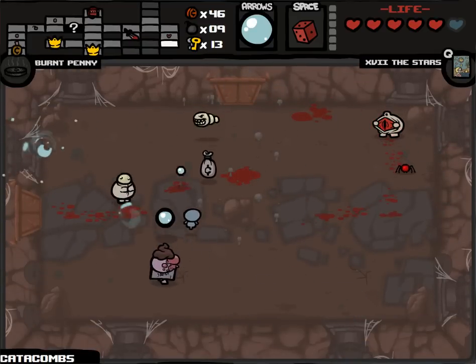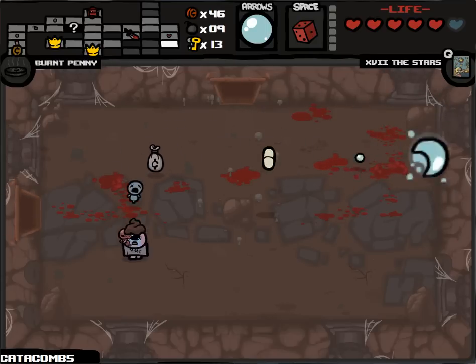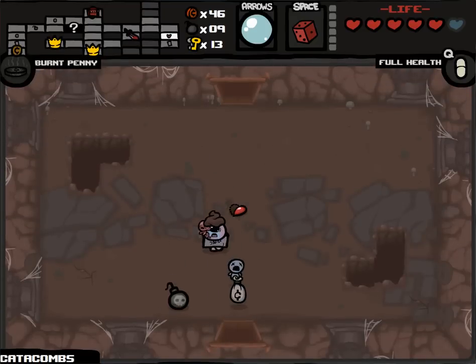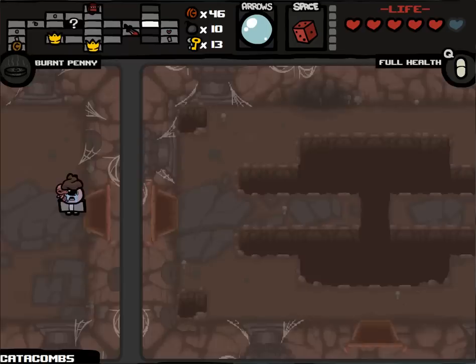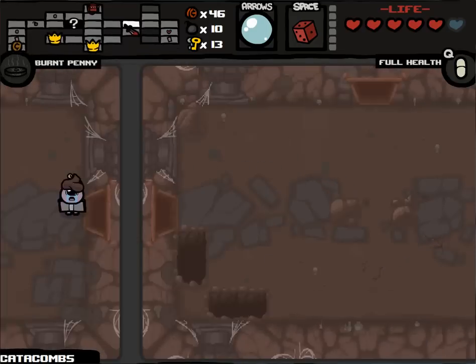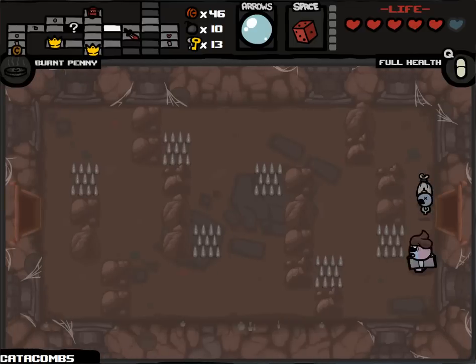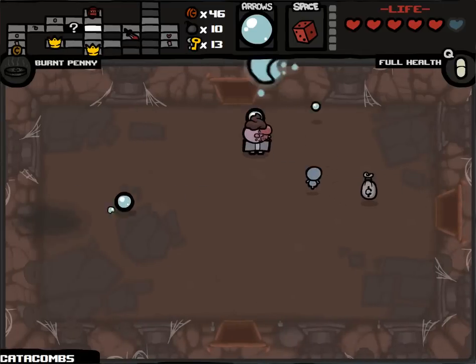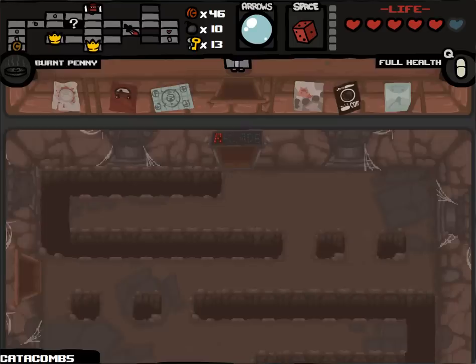I'm overdue for a deal with the devil or angel room. Full health - I'm going to go back to the arcade, play down to like no health, pop full health, and then play one more time, and then go back to my quest. Gotta be careful - I am a bit extra fast thanks to the Odd Mushroom.